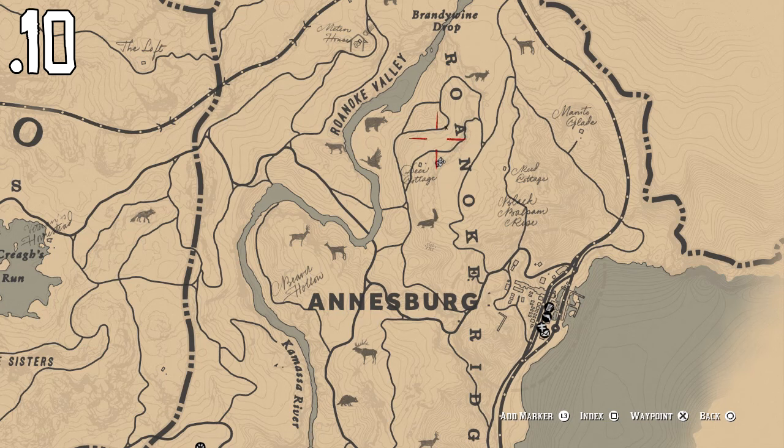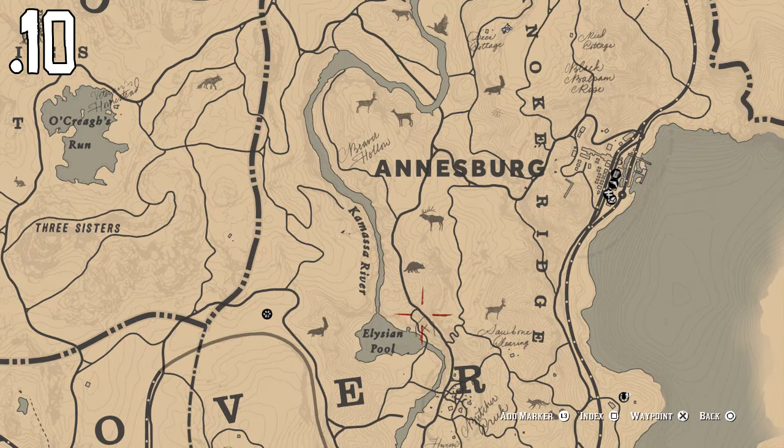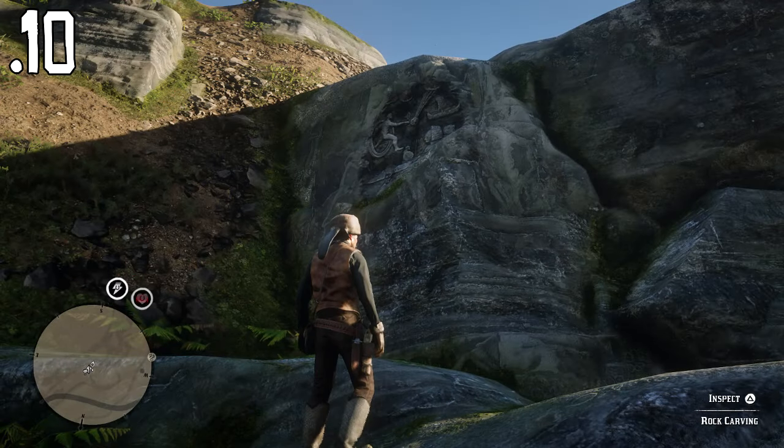The last location you're going to want to go to is Roanoke. It's just above Ainsburg, and just above where we've just been actually. You're going to want to come from the left side on this one — come up here and you'll see it. Let's go in-game and have a look. You can see it's just up here, so let's inspect this one and move on to the next part.